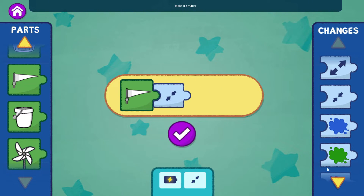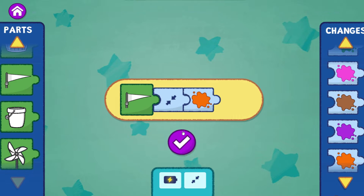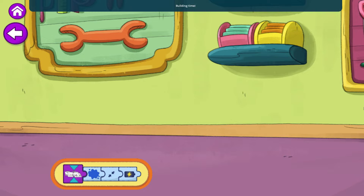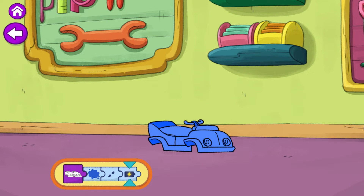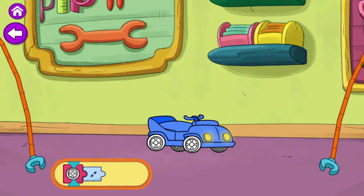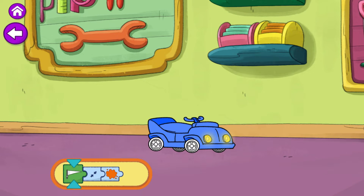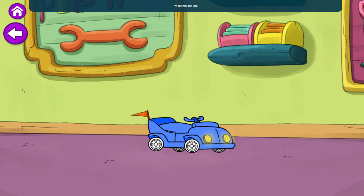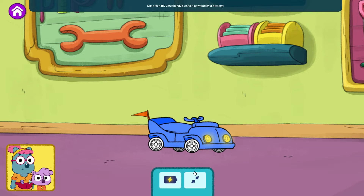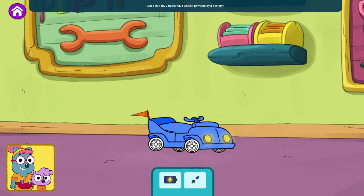Make it smaller. Paint it orange. When you're ready, building time. Building the body. Paint it blue. Make it smaller. Add battery power to make it light up. Building the wheels. Make it smaller. Building the accessory. Make it smaller. Paint it orange. Awesome design! It's time to test the toy. Does this toy vehicle have wheels powered by a battery?